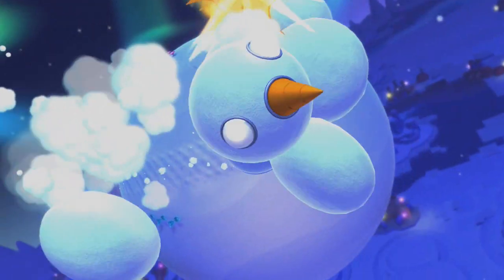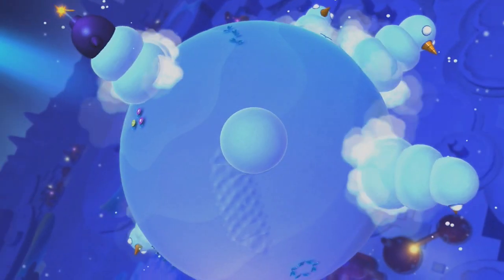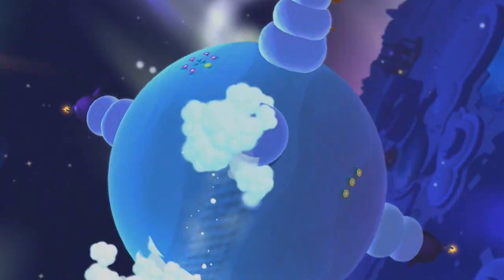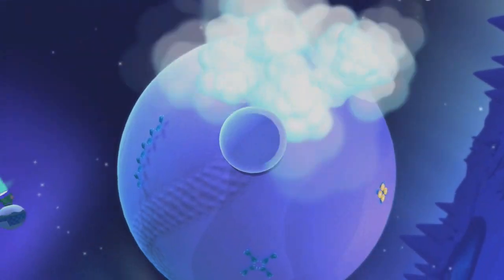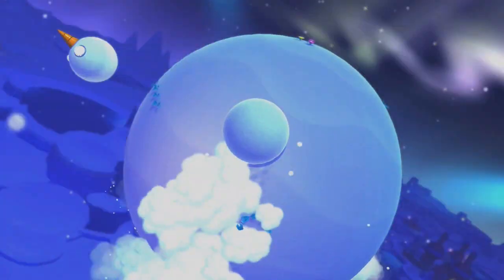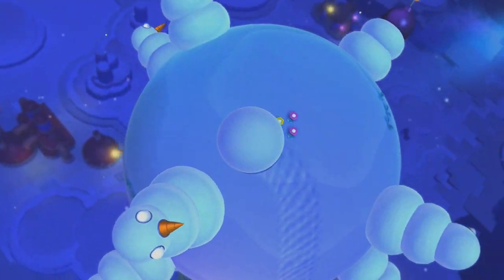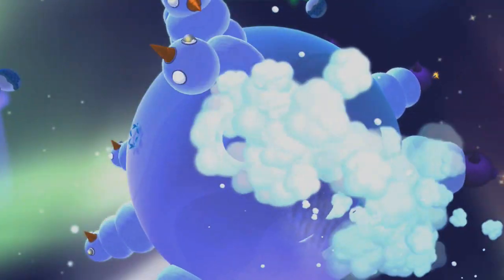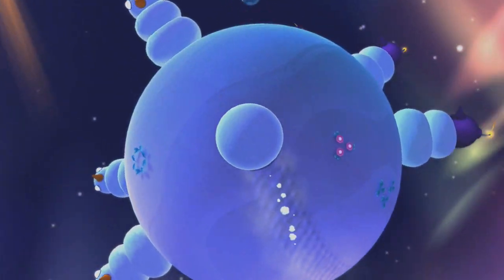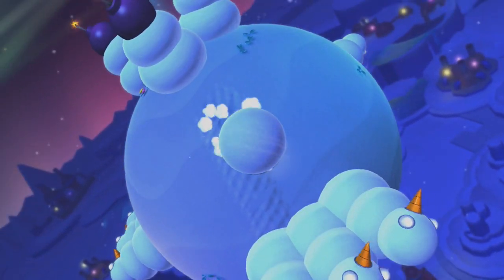Zena is hiding in one of the snowmen, and it's always going to be the last of the regular snowmen — it's not predetermined. She'll always be in the exact last one that you take care of. But there are snowmen with bombs on top, and if you hit the bomb snowmen it resets the entire puzzle and Zena hides with an entirely new setup. So you can't screw up and hit the bombs like I just did. Now the puzzle's reset — I have to wait for Zena to spawn new snowmen. I have to take care of the non-bomb ones, which is easy to do with a spin dash. But it's really easy to screw up, and if you take too long, Zena will reset the puzzle again.